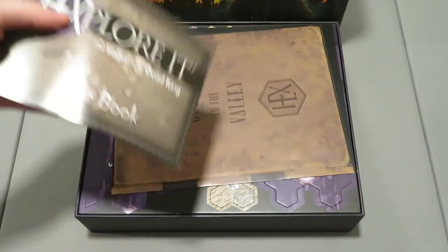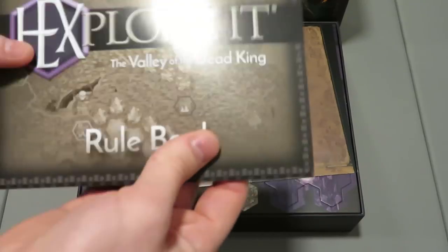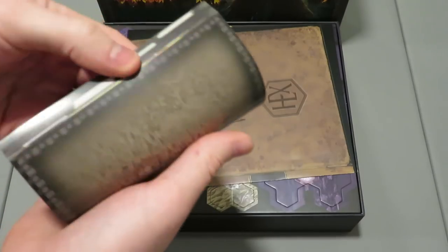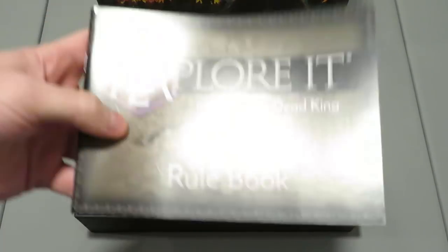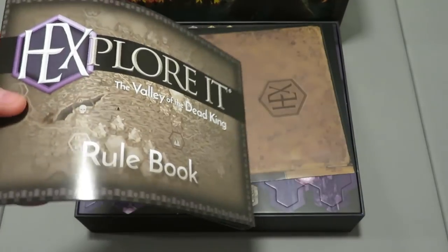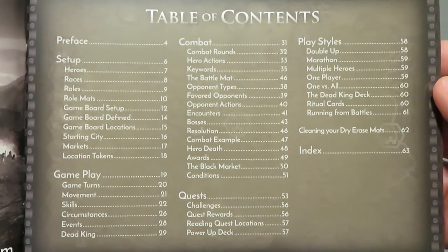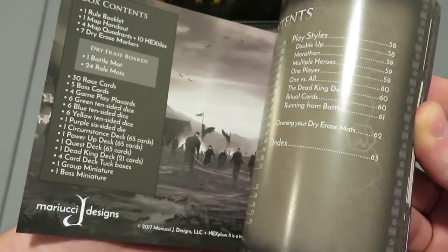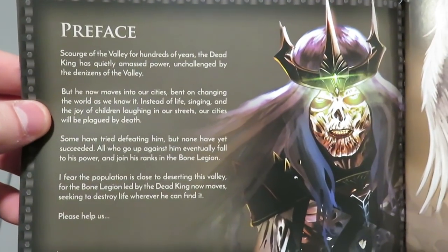The first thing you're going to get is the Hexplorik Valley of the Dead King rulebook. It's a nice hand-sized rulebook but it's decently thick for being that small. That's an interesting choice to go with a smaller rulebook — I kind of like that because if you need it near the game board, it's not going to take up so much space. Let's see what it looks like inside. There's really cool artwork and here's the box content and table of contents.